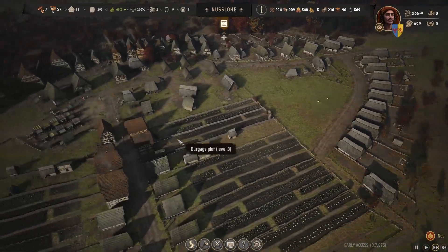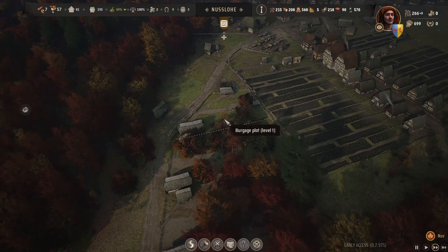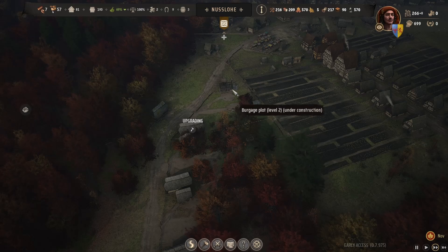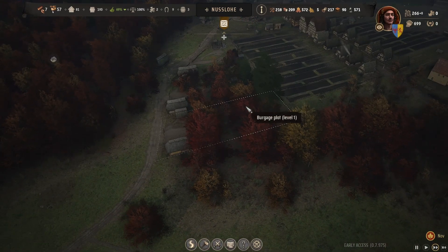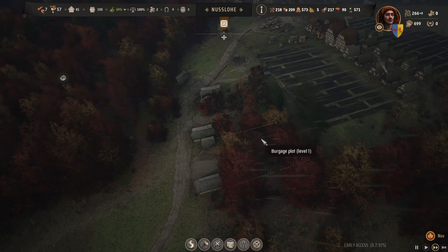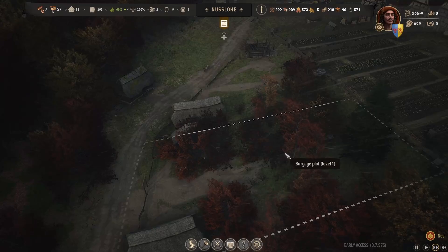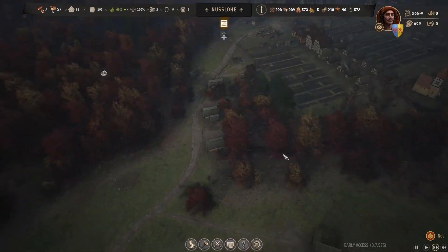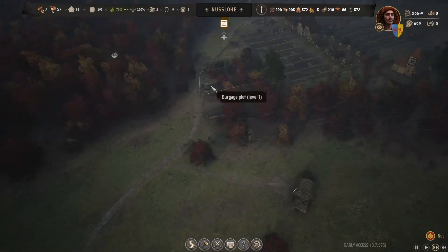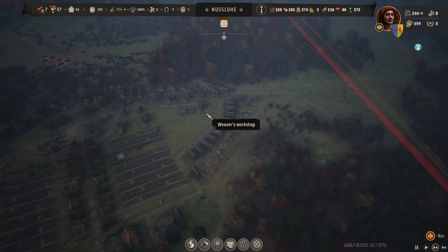We can do the upgrade on that one as well now — there we go, those two being upgraded to tier two. Then we just have to wait for people to move into these and upgrade those as well. These trees should be gone soon as well, although I thought they would have gone already. Not too bad — hopefully we'll get a raid soon as well.